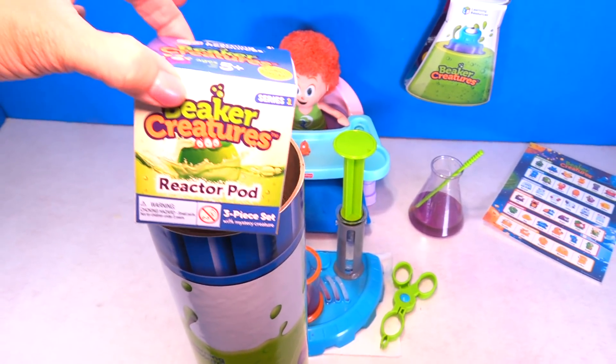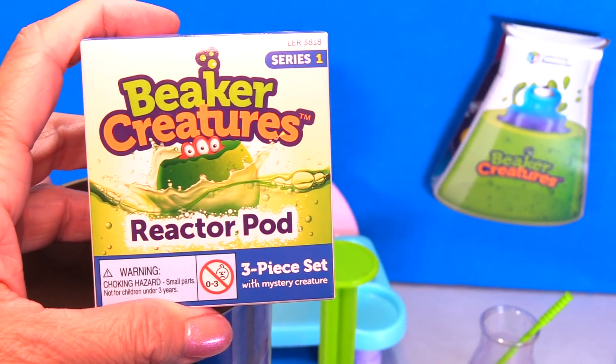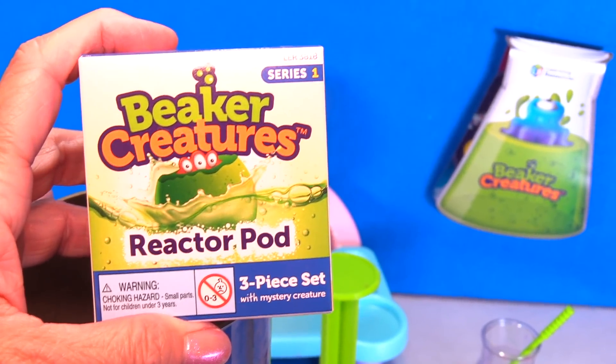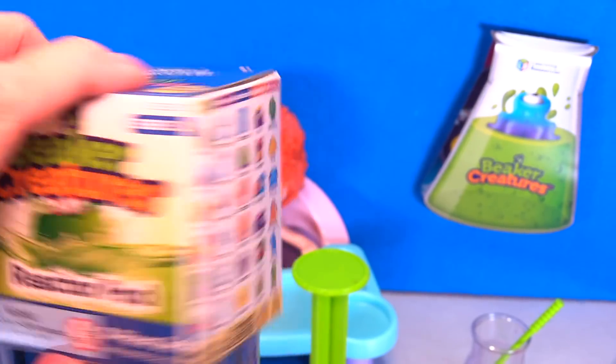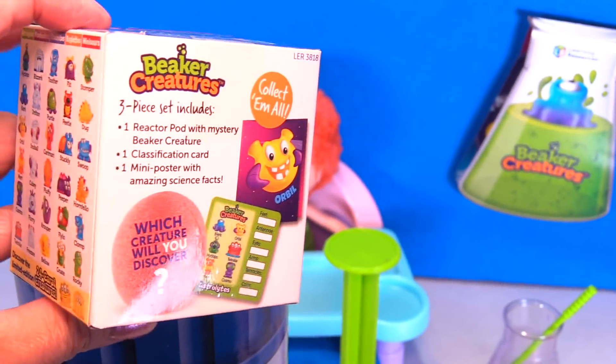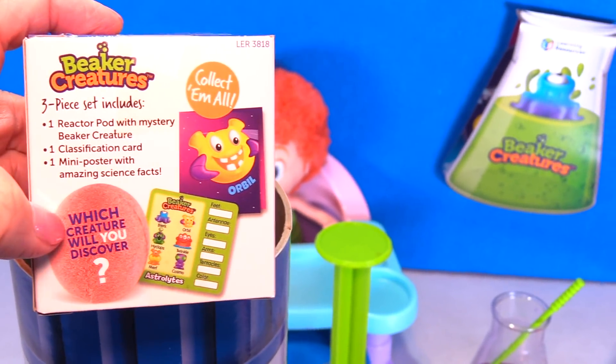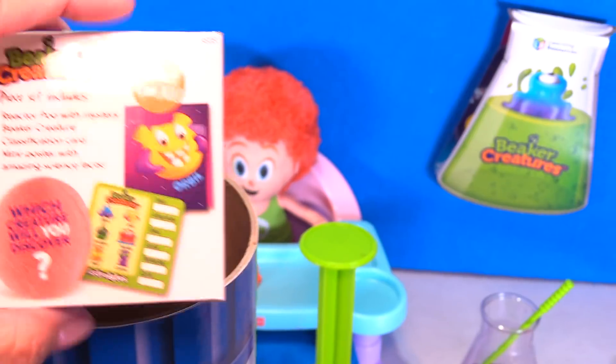So check it out guys, these are the boxes you can find in the store. It says beaker creature reactor pod — it's a three-piece set, and this is series one. On the side, it shows you the cool little characters you can get. And it says which creature will you discover? Collect them all.